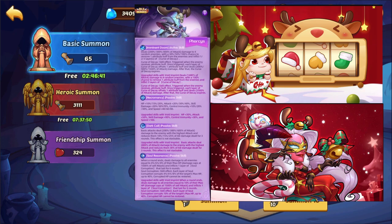Soul Residence: when a round ends, deals damage to all enemies equal to 4/6/8% of their max HP, damage caps at 1500% of attack, and inflicts one layer of soul corruption that lasts for six rounds. Soul corruption corrupts 6/8% of the target's max HP, up to 40%, and corrupted HP cannot be restored. When void-enabled to V3, the max HP damage goes to 10% and the corruption also goes to 10% — cap stays the same.